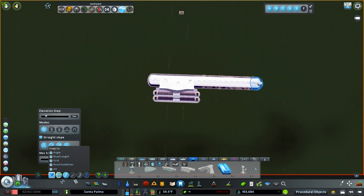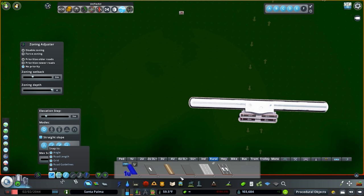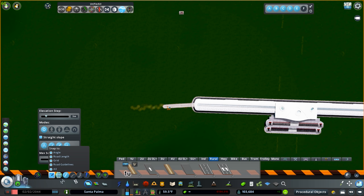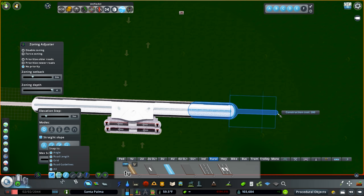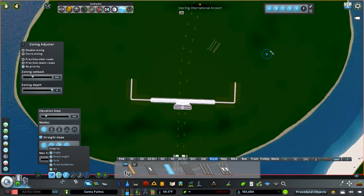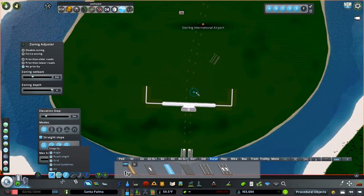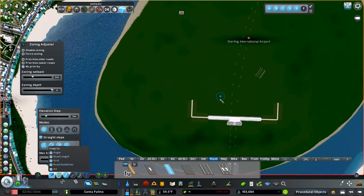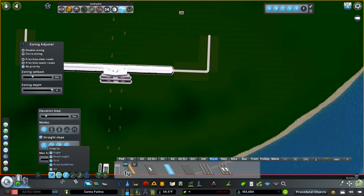We're going to go two out and then what I'd like to do is create a nice little curve, so we'll jump into rural roads and go two out, then two up. We'll do the same thing on this side — two out and two up. Zooming out to see how wide that's going to be — it's really not going to be too wide, but we need to fit a cargo hub here too.